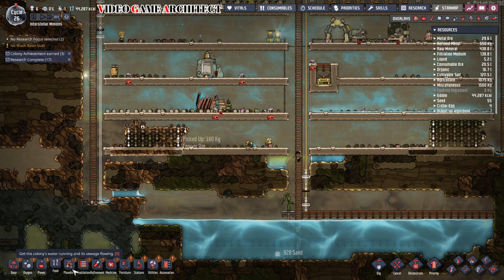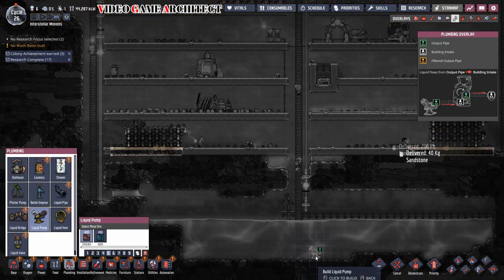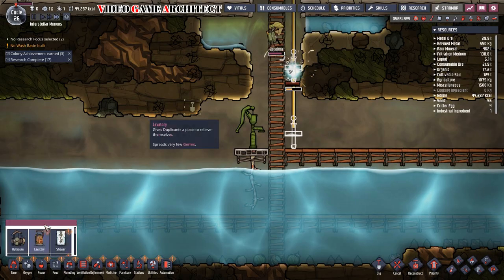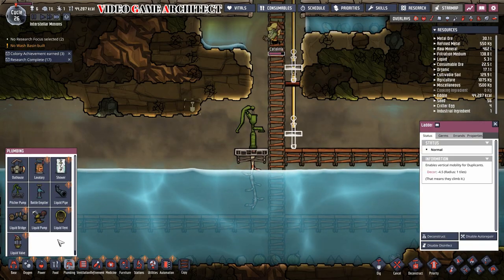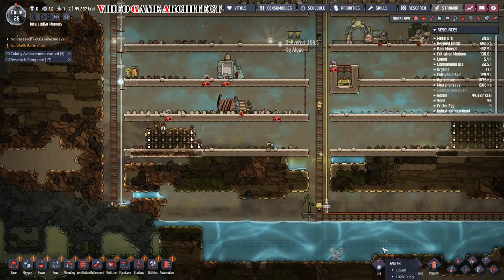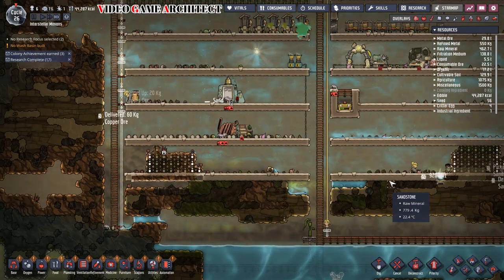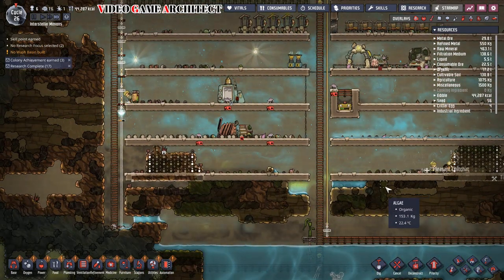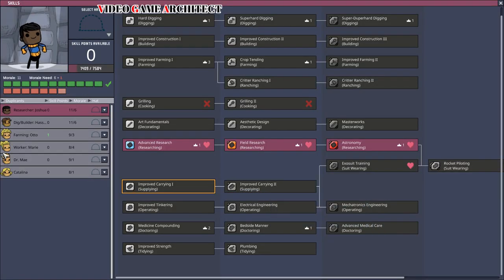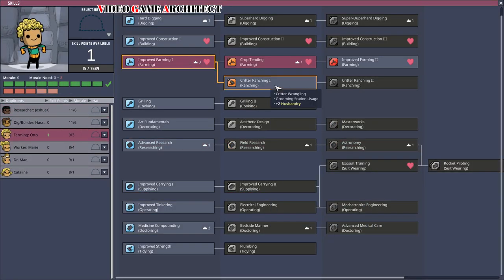They've cleared the sand out at the bottom, which is exactly what we want to see. Now we're finally going to select the liquid pump — make sure you put it completely submerged in water, obviously, because it's going to be pumping that water up. We're going to set it at the bottom of our water reservoir. This is what's going to allow us to put in proper running toilets and sinks.